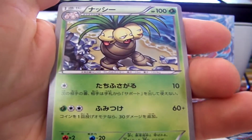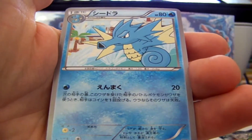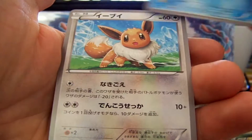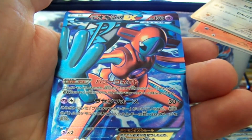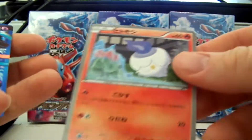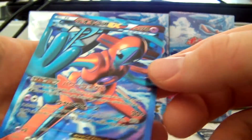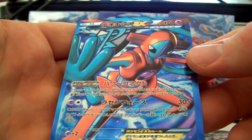We got an Exeggutor. Seedra. Eevee. Holy crap — well, there's the Deoxys Full Art! Litwick. Well, that was a nice pull. Awesome.